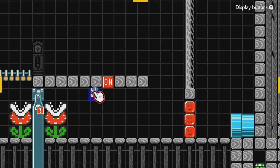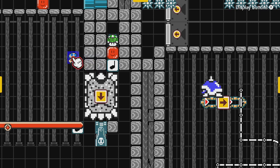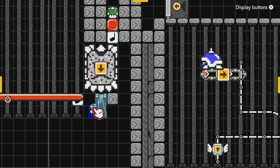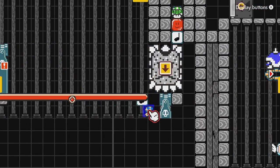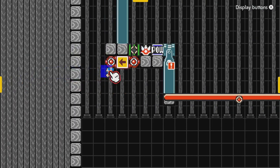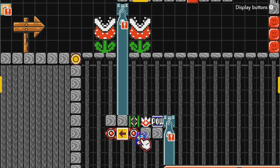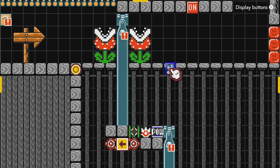Right at the beginning is a bit of a setup. When you hit this on-off switch, a one-up will fall onto a note block, pushing this thwomp over by one space, which puts it on this note block and it immediately hits this seesaw down, catapulting this launcher up to block you. That on-off switch also makes this spring hit a shell, hitting a pow, killing both the piranhas.